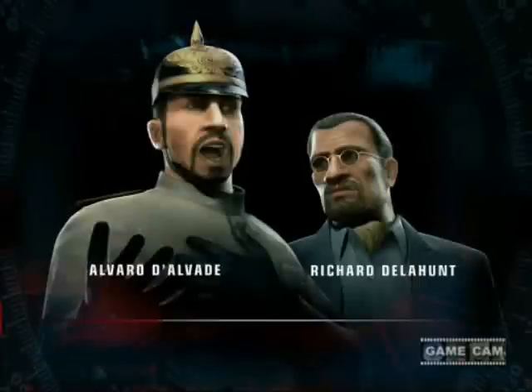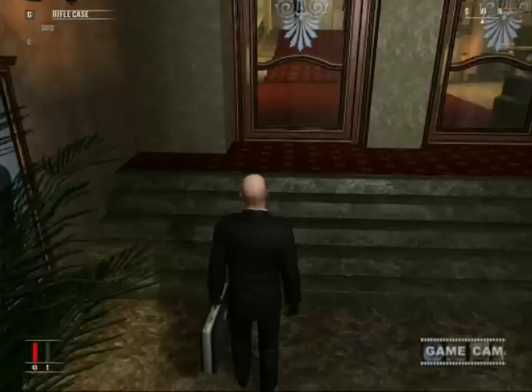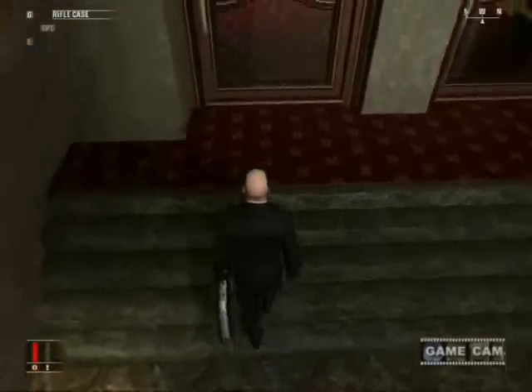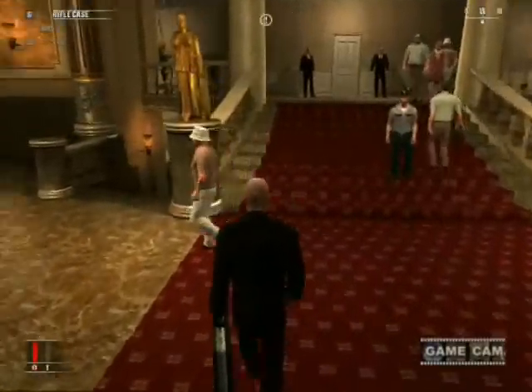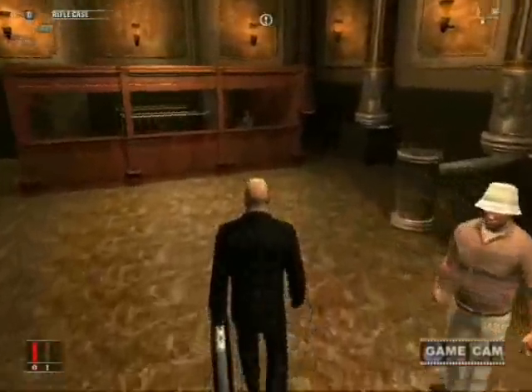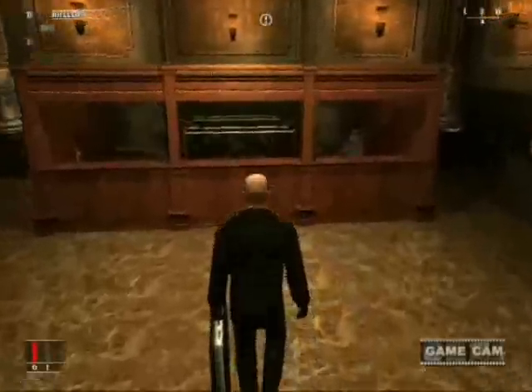Alright, hey everyone. This is Half Dude. I'm going to be doing a tutorial for you guys on the Hitman level Curtains Down. Hitman is in Paris, France and he has to take out the famous tenor and the American Ambassador.